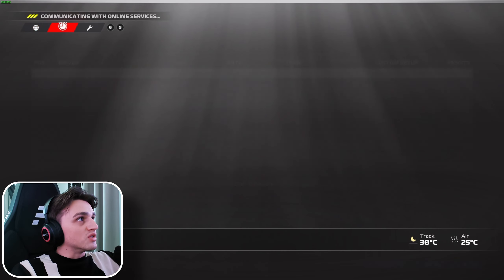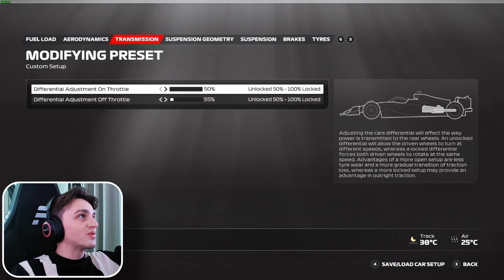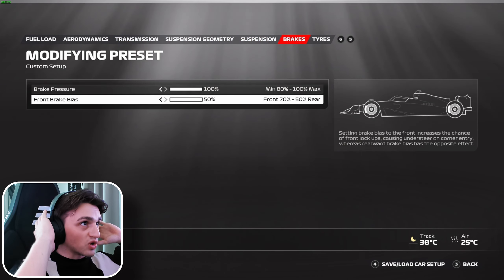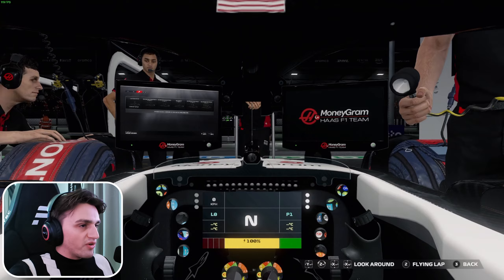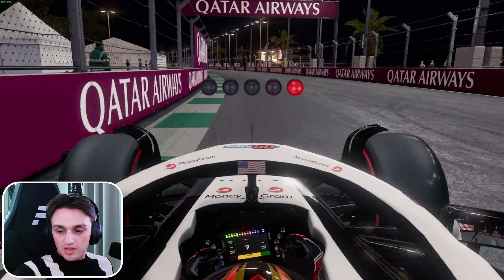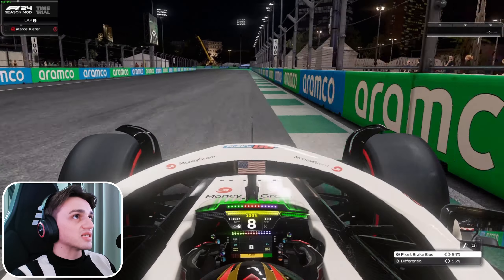We are here with the Haas and as you can see we do not have a setup on — it's the basic setup. The only thing we are changing is the on-throttle and the brakes, because that is what we can change without actually changing the setup fully under parc fermé. The dog is coming over — this is Luna. Now I have to record the video, so without further talking let's get on the track.